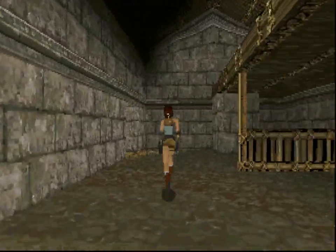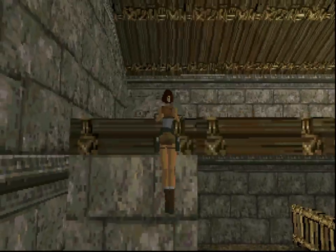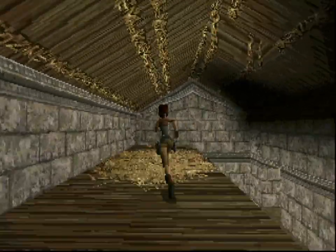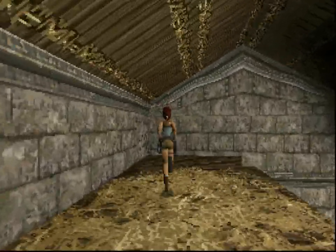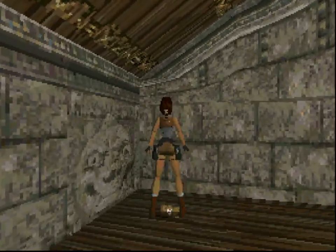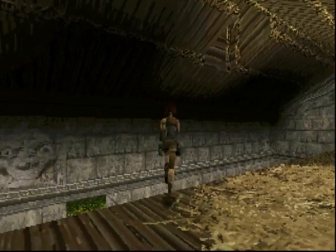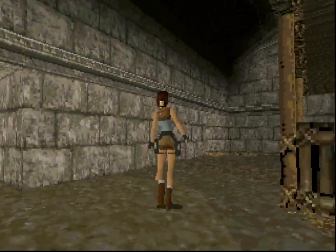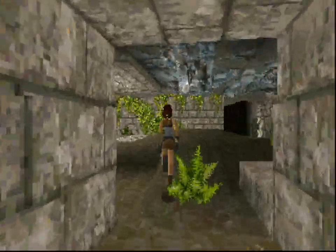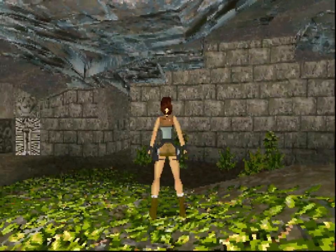Let's go over here — that looks like a way up. There's some health up there. If you hold down the shift key you can actually walk. We got another half health item. Let's go back down. This is the central area and you can see these different pathways running off in different directions.